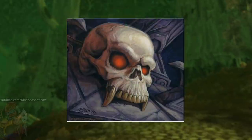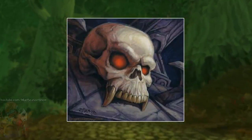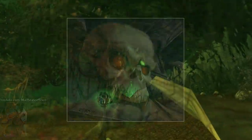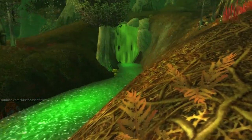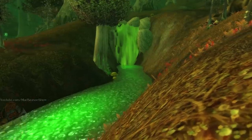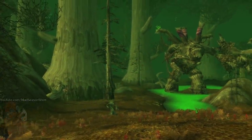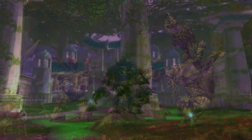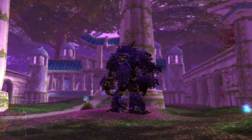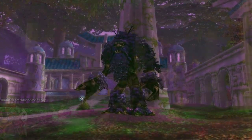He used a familiar artifact, the Skull of Gul'dan, to desecrate the once beautiful forest. It corrupted the trees, wildlife, and lakes, and turned the zone into a putrid green color. Another casualty were the mighty ancients of Felwood — the giant treants that you rarely see in the game. As mighty as they were, they too fell victim to Tichondrius' corruption and became petrified.